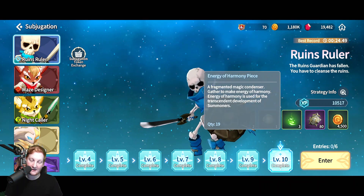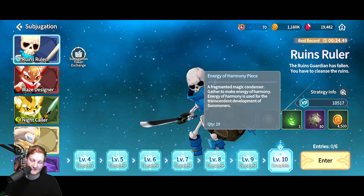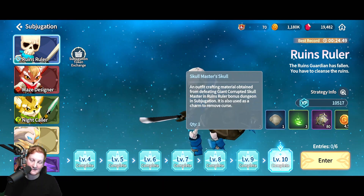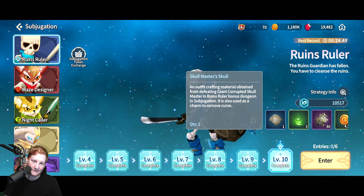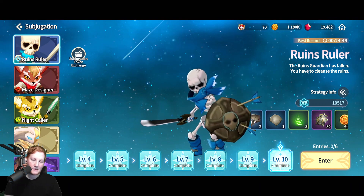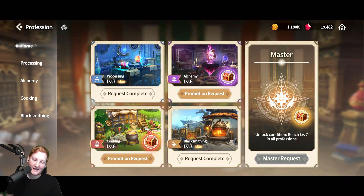I'm also getting Transmutation and Transcendence pieces from there, as well as crafting pieces for your outfits, which will also give you stat bonuses. So that is the cheat code for Blacksmithing. That really only leaves Processing and Alchemy to actively work on.